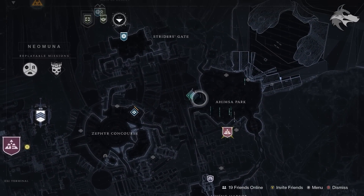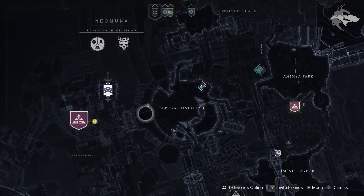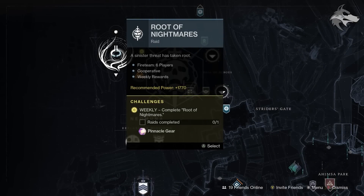Moving over to Neomuna, the Vex Incursion Zone has moved over to Ahimsa Park, so look out for the Vex Strike Force there. On top of that, we get a new weekly mission — this time it's Downfall, with the pinnacle drop. And for Root of Nightmares, we do have the All Hands challenge available this week, which is the Nezarec challenge, and the featured weapon should be Acacia's Dejection.